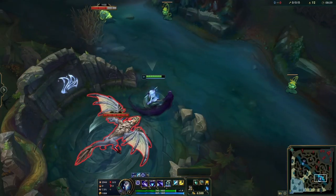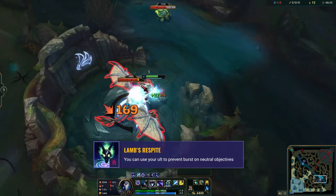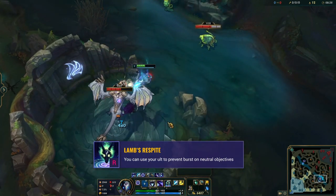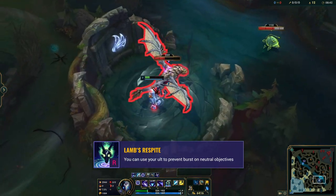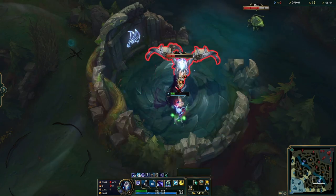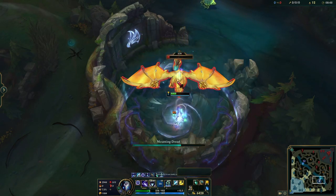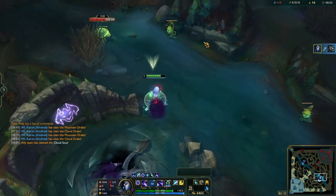You can also creatively use your ult to prevent bursts not just on teammates or yourself, but also on neutral objectives. Because nothing can die in Lamb's Respite, you have the opportunity to force a 50-50 smite contest by queuing into the pit and laying down your R as the objective comes into smite range. If the enemy jungler misplays it and uses their smite in your ult, the objective will freeze at really low health and give you a great steal opportunity.